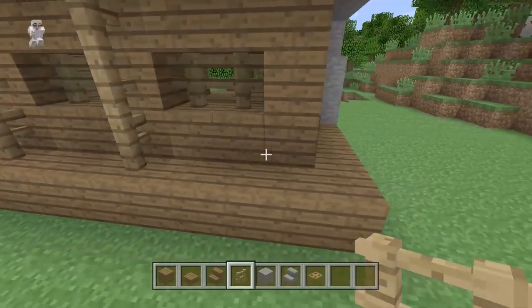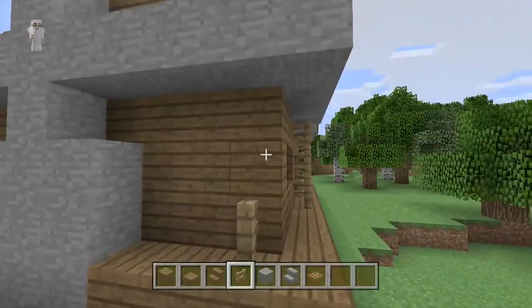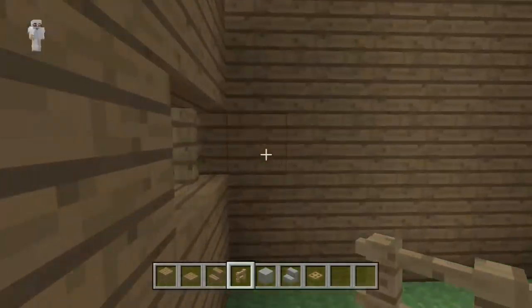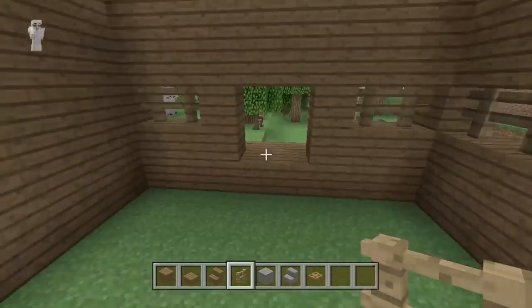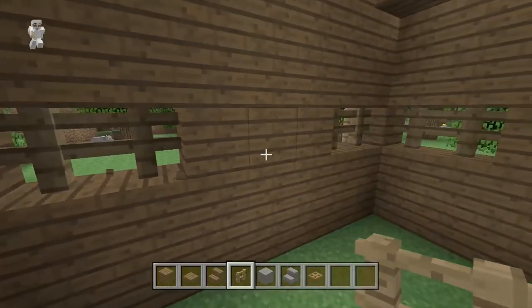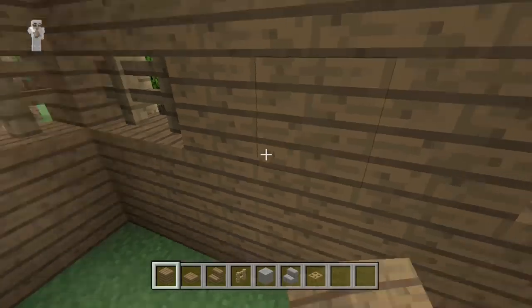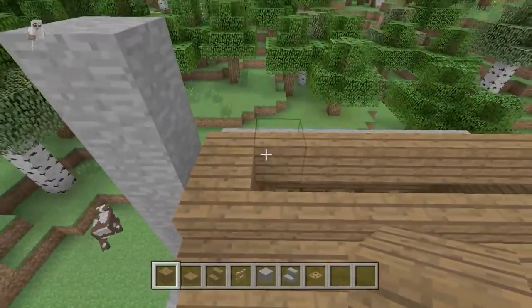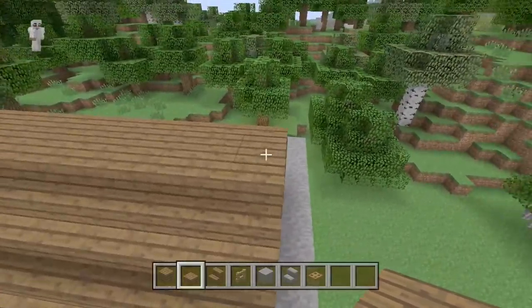Do this on every single corner. Continue all the way around the house, and when you get to the back you can even place them in between the windows. Now on the inside we can make one more window on the sides of the house — do the same thing on the other side as well. Don't make a window in the middle block on the side, because that's where a ladder is going to go up to the second floor.